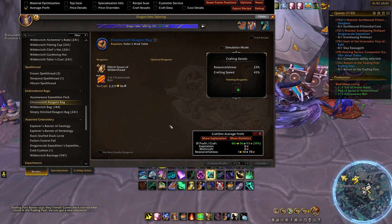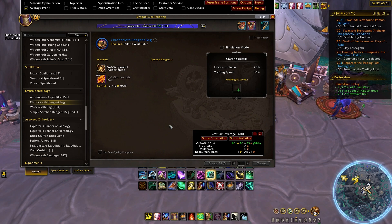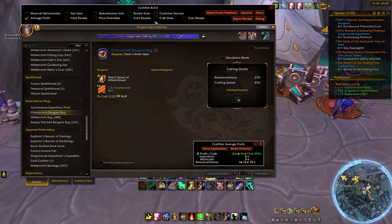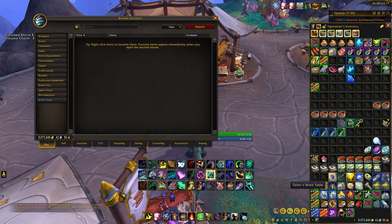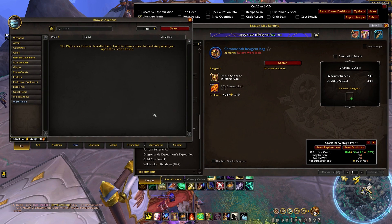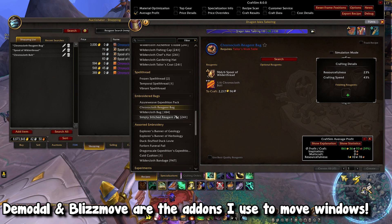The next mistake I want to talk about is specific to CraftSim users. If you guys don't know what CraftSim is, it is a very, very helpful add-on — it is kind of the whole setup that you see right here. What it does on the very basic level is that it calculates your average profit based on all of your procs and the items you use. What many people do is just go to the auction house, search the auction house, and it will update everything and show their current profit.